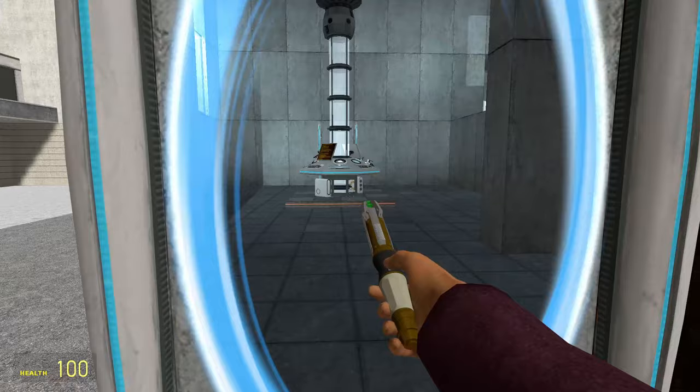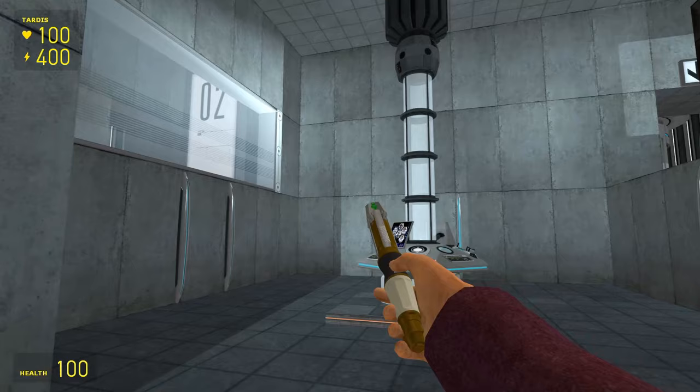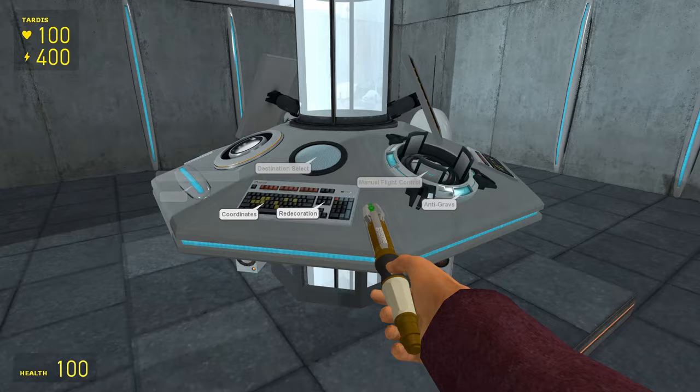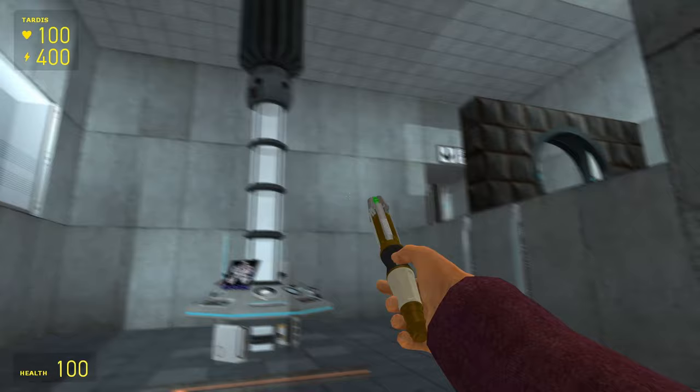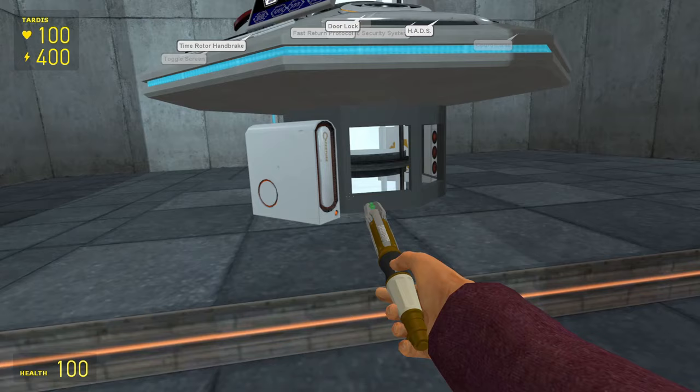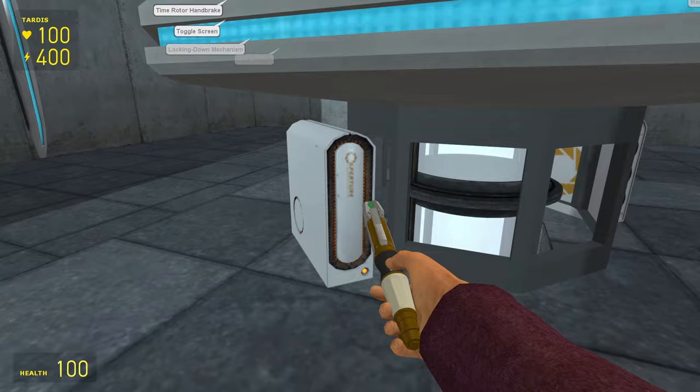The interior looks just like it does in Portal, with a few tweaks. The console is custom made, as there obviously wasn't a TARDIS console in the middle of a Test Chamber. It's been placed where the portal gun was when you collect it, which happens to make it in the centre of the room. There are so many details big and small referencing Portal and Aperture, like custom PCs with the Aperture symbol, and more obvious things like the button, the portal gun, and this radio.